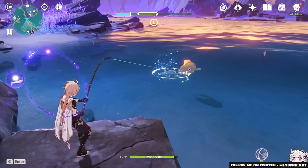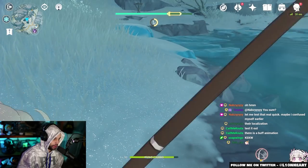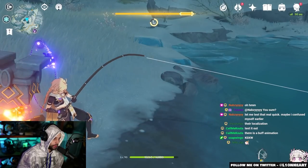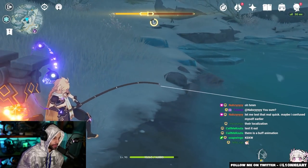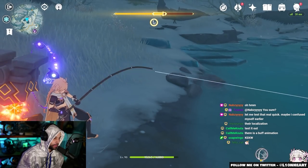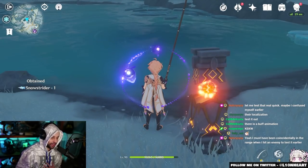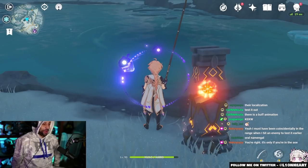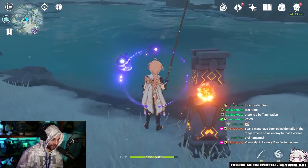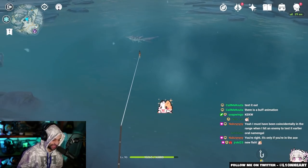You will lose progress whenever the marker falls outside the tension zone, and if your progress reaches zero you may lose the fish. Occasionally fish may try to escape — you'll know when this happens because the tension gauge will turn orange and your control becomes super sensitive: pressing it goes farther than expected, letting go drops more than expected. This is a temporary state and does not mean you're about to lose your fish. You just need to hang on — and if you're hitting that orange state, it's probably a very valuable fish, so try your best.